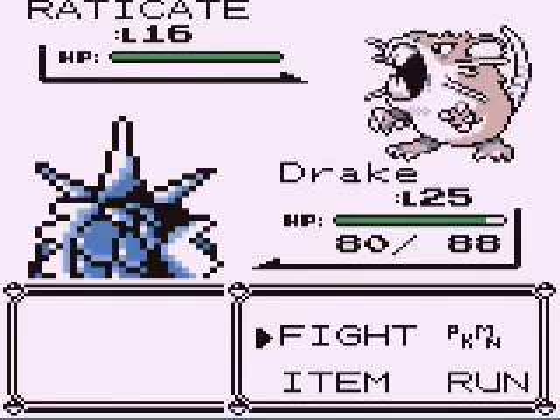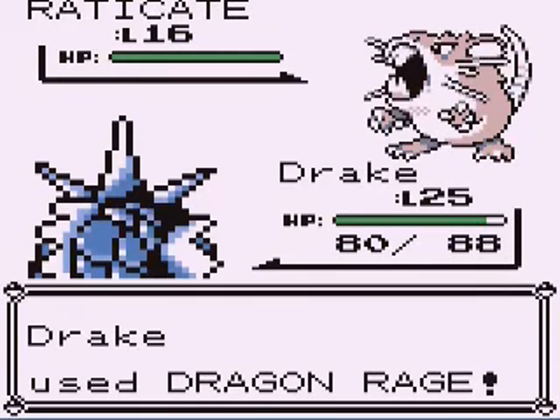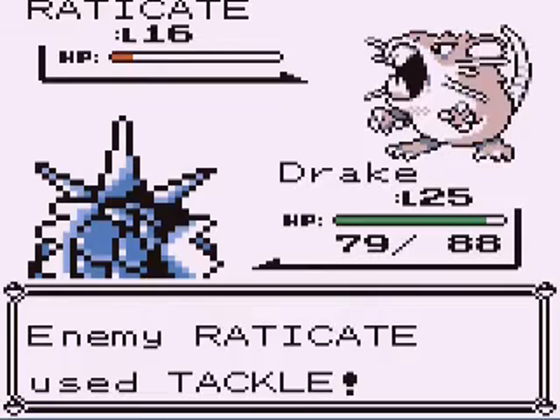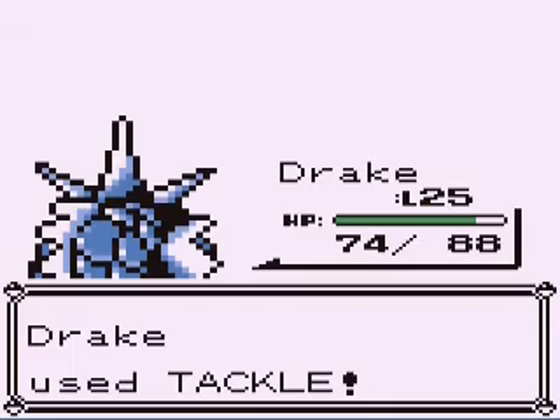Dragon Rage has these moves. Raticate has Tackle, Tail Whip, Quick Attack, Hyper Fang. Dragon Rage is a dragon move — it will automatically do 40 damage regardless of type or anything like that, which obviously the Raticate barely has more than 40 health. So you've got that going for you.